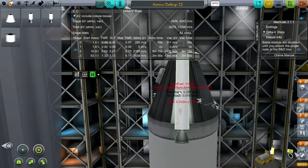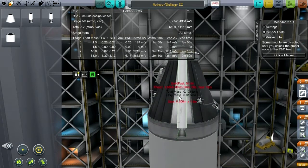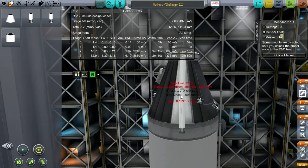Obviously right now they're too big, but they are stretchable. I'm going to reduce it to 0.125 — an eighth of a meter — and go for five units of solid fuel. Right now the burn time is 60 seconds and the thrust is 0.34 kilonewtons, which is not good enough for a launch escape system. So we need to change the burn time.